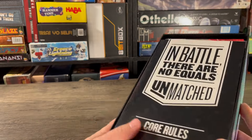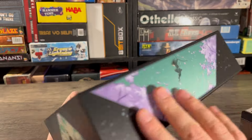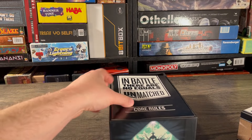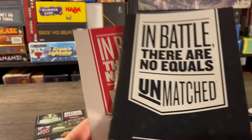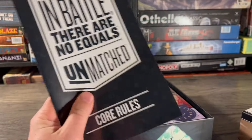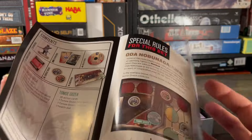For whatever reason with Unmatched Adventures, they put very generic pieces of art on one side and copied it to the other, so we didn't get this wonderful-looking box. I'm glad we're going back to this. One thing they are doing — same as Unmatched Adventures — is they split the core rules from the set rules. The set rules are just this little leaflet, about two or three pages, just telling you what the actual characters do.